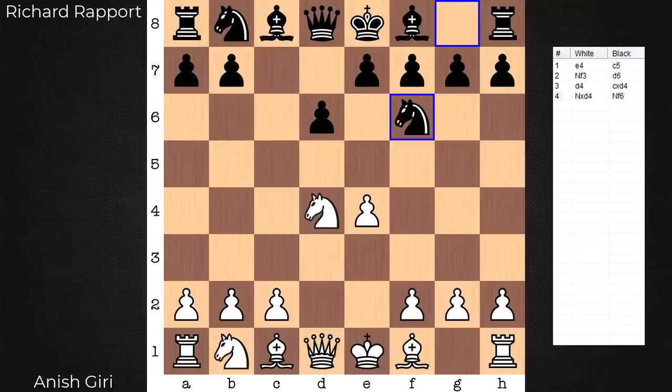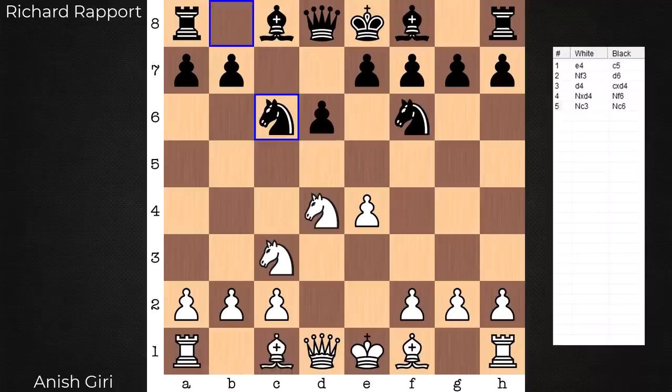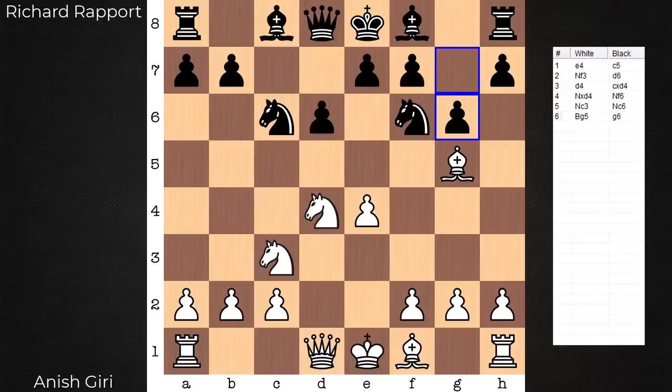If there's one piece to pay special attention to throughout this game, it's Giri's Queen Knight. This is the MVP of the game. We have a classical Sicilian, Richter-Rauser. And with G6, the dragon variation.